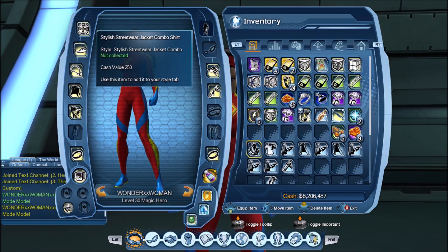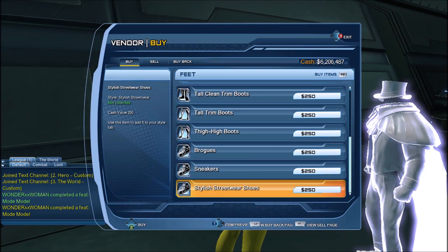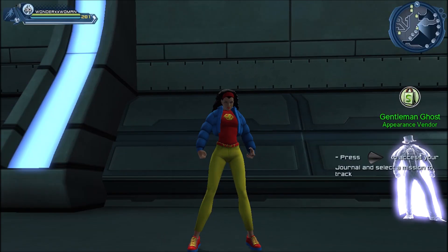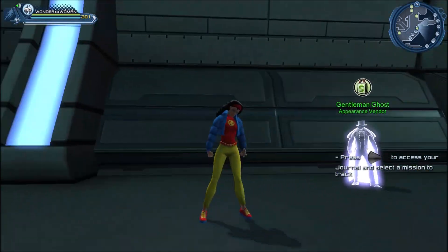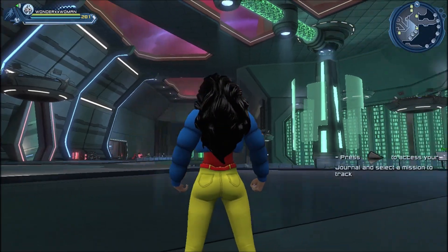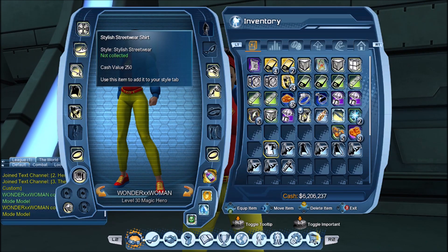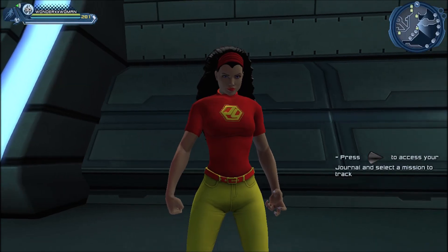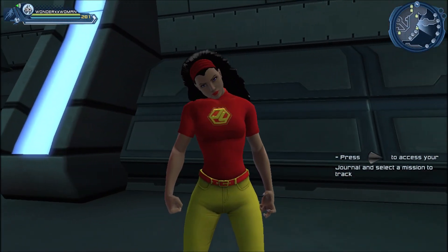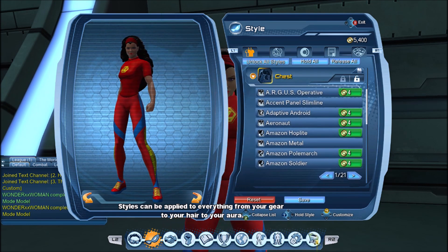Next we have the Stylish Streetwear jacket and the Stylish Streetwear pants, and there are also shoes. The pants do not cover the feet so you need the shoes — you have no choice. The shoes are basically running shoes. The jacket is quite different from the male version — it has short sleeves, whereas the male version actually has long sleeves.